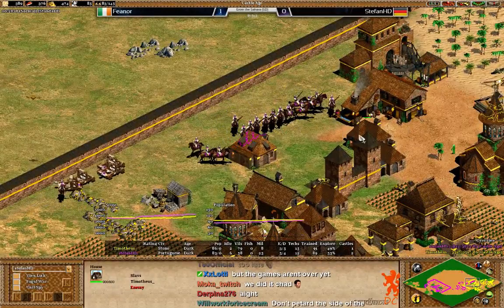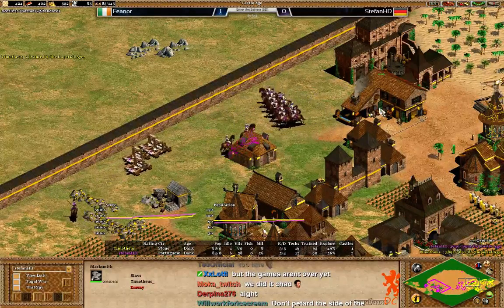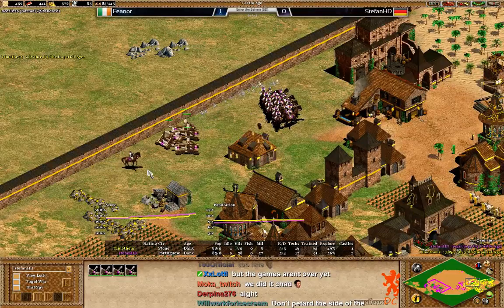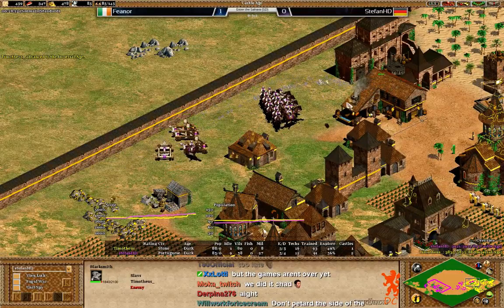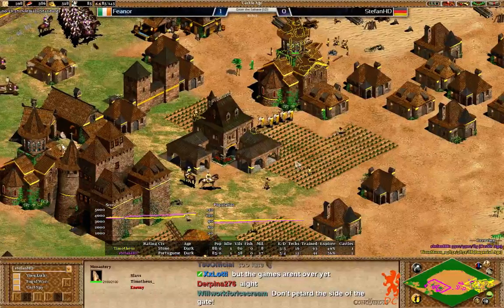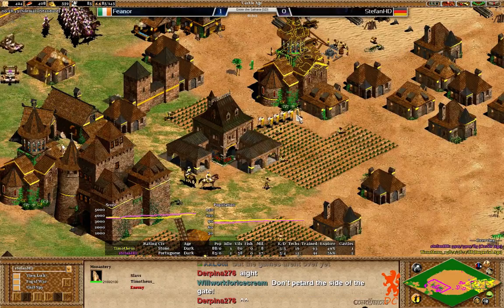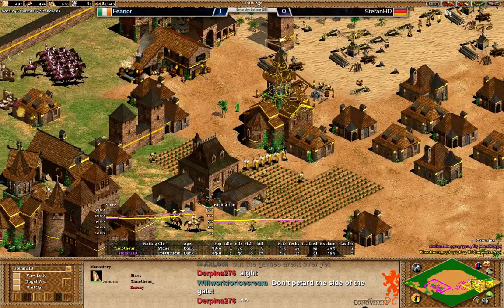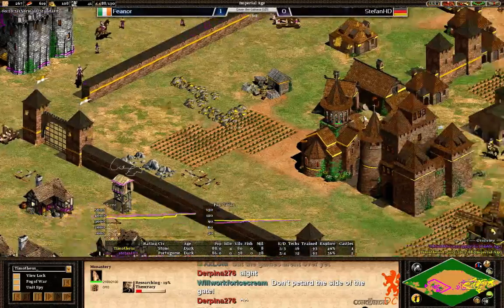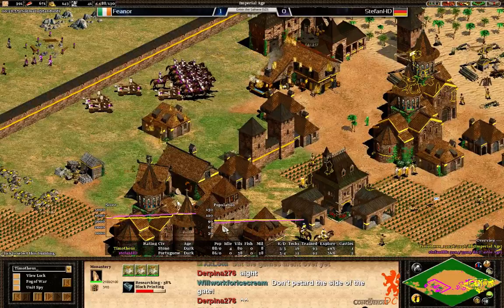The conquistadors are pretty strong against buildings — he could try to take down this house or the blacksmith. And he has four mangonels as well, so he should be able to keep some pressure. Fionor is just getting monks out — two monks right now, and now an army of six monks. He's getting fervor and bloodlines so his monks should be pretty strong.